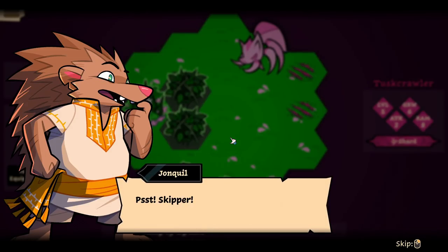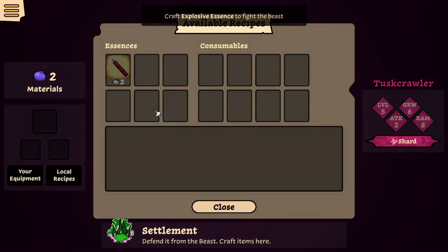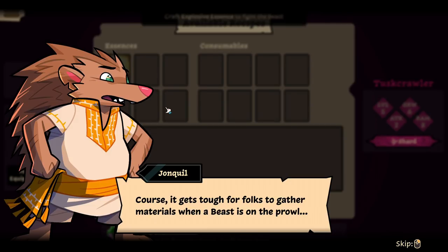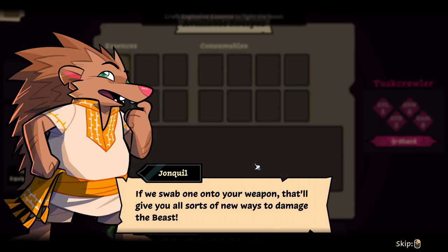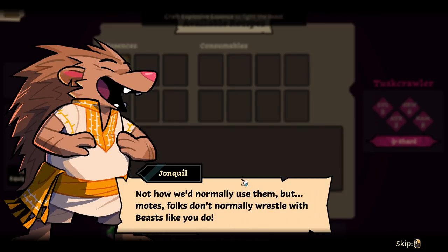I'm all kinds of confused right now but that's okay. Skipper, we better do a might more preparation before we barrel in. Can't always rely on noble caravans out here so we may make some real swell stuff. Of course it gets tough for folks to gather materials when a beast is on the prowl. I recommend an explosive essence — handy things, essences. If we swab one onto your weapon that'll give you all sorts of new ways to damage the beast.